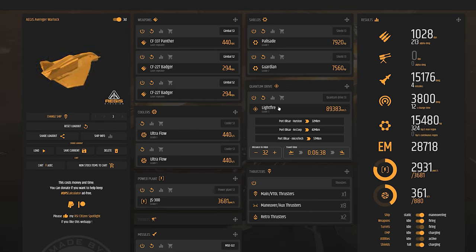As far as the Quantum Drive, I like the Lightfire — it's got a ton of range. This puts us at about 1028 DPS with plenty of missile damage. We've got plenty of shield HP and then power and cooling are stable.